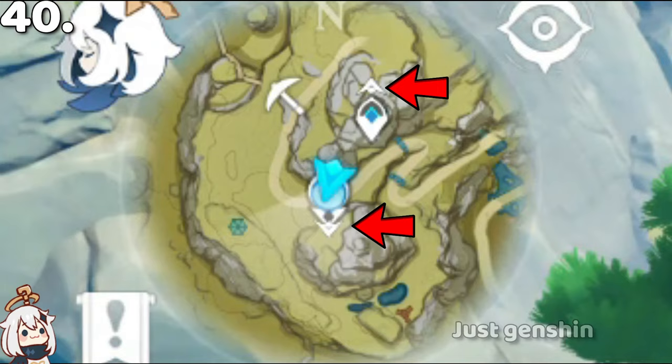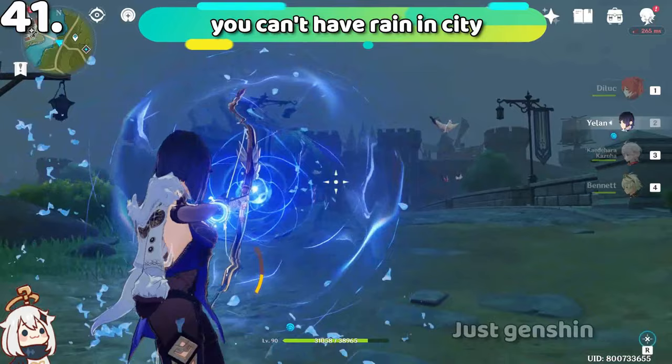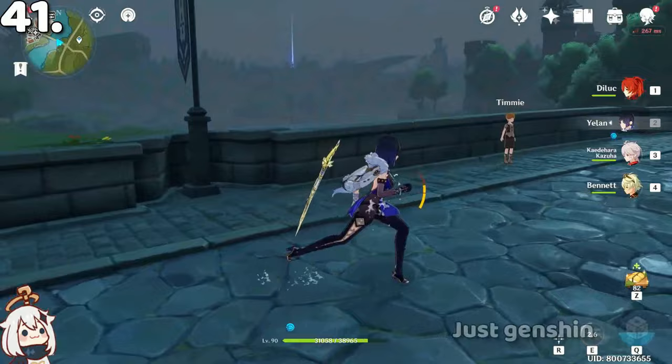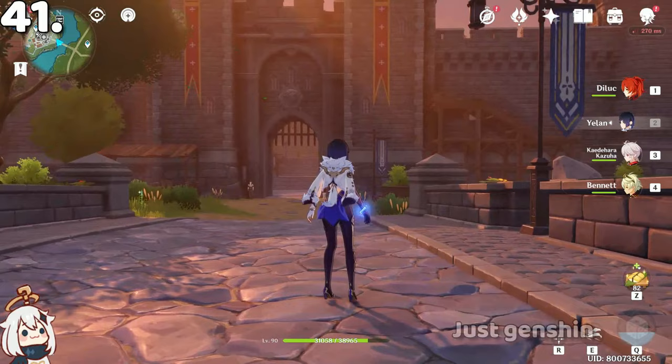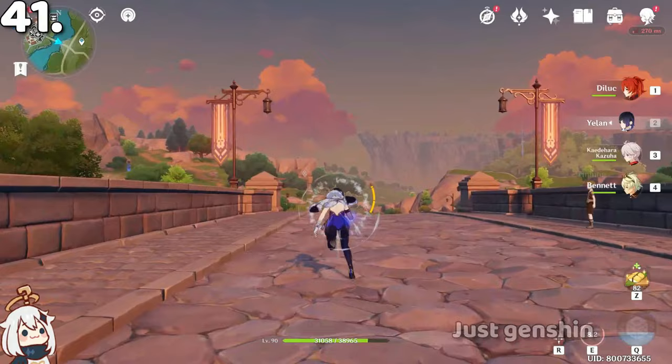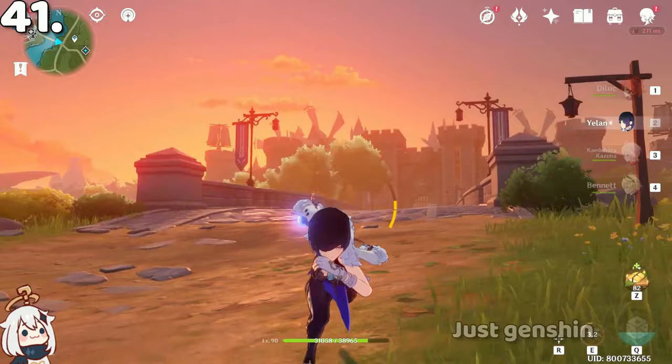Rain never stops in the open world, but if you go inside any city — whether Liyue, Mondstadt, or Inazuma — it will stop raining. It looks kind of weird because it just turns to day within a snap. If you go back outside, the rain returns after a few seconds.